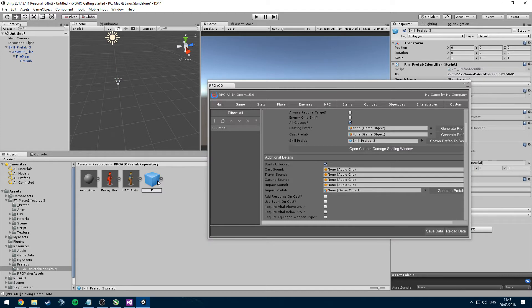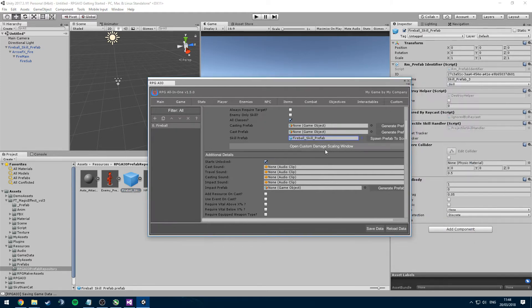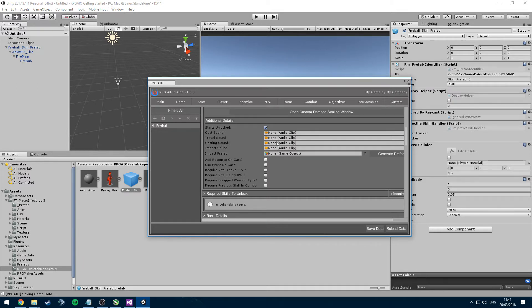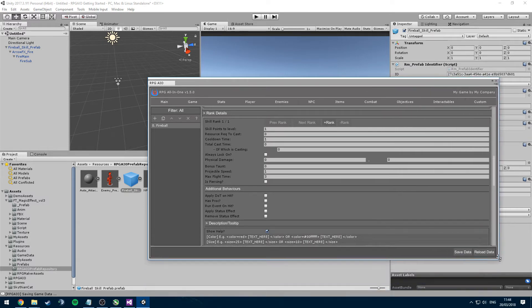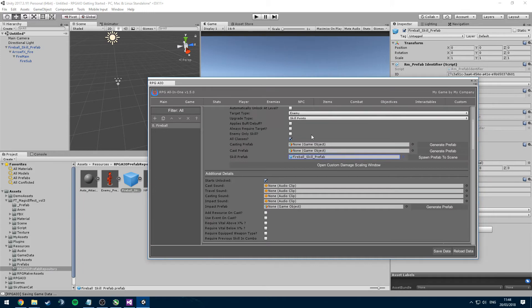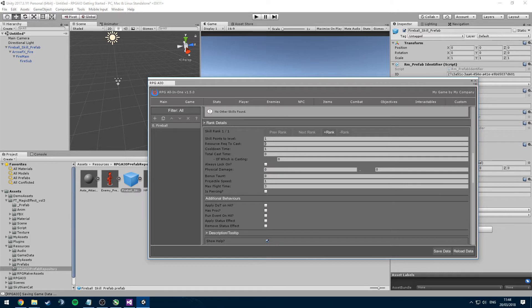You can rename these things — you might want to rename it to 'fireball skill prefab', but make sure to reassign it so you don't get errors. You can also add sounds for when the projectile is traveling, when you're casting, or when it hits something. Now we'll go into our rank details. The skill can have multiple ranks leveled up by skill points, so we'll add two ranks. The first rank needs 100 points to level up, 25 mana to cast, and a cooldown of three seconds. It costs zero seconds to cast — instantly.